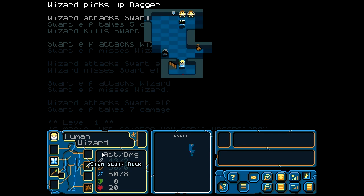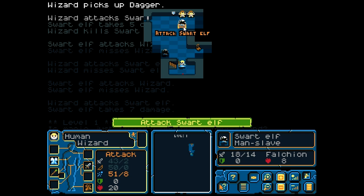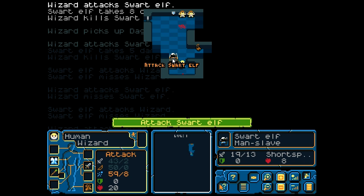You might be looking at my character sheet and wondering what the hell do all these numbers mean. Okay, the first one with the sword shows 43 slash 2 — the first number is always the chance to hit, and the second number is the maximum damage. So for my magic attack, the third one here, I have a 60% chance to hit and the maximum damage I can do is 8.